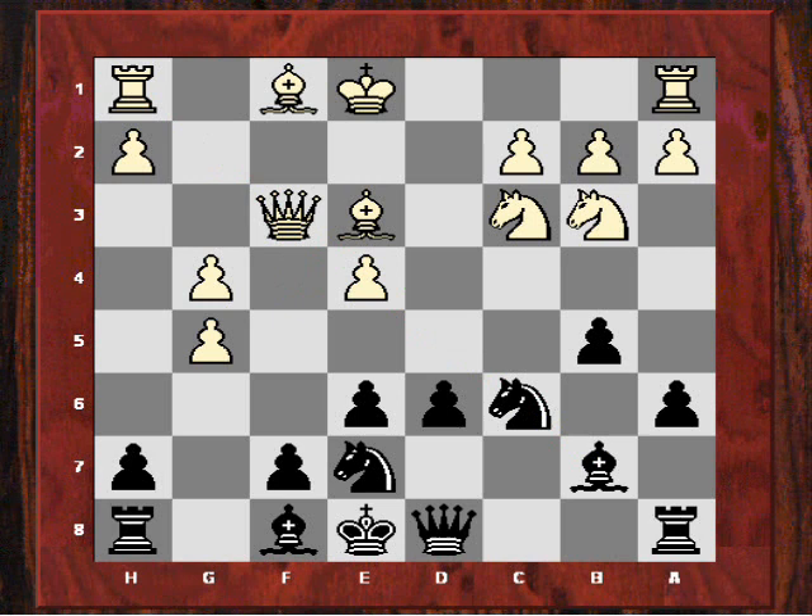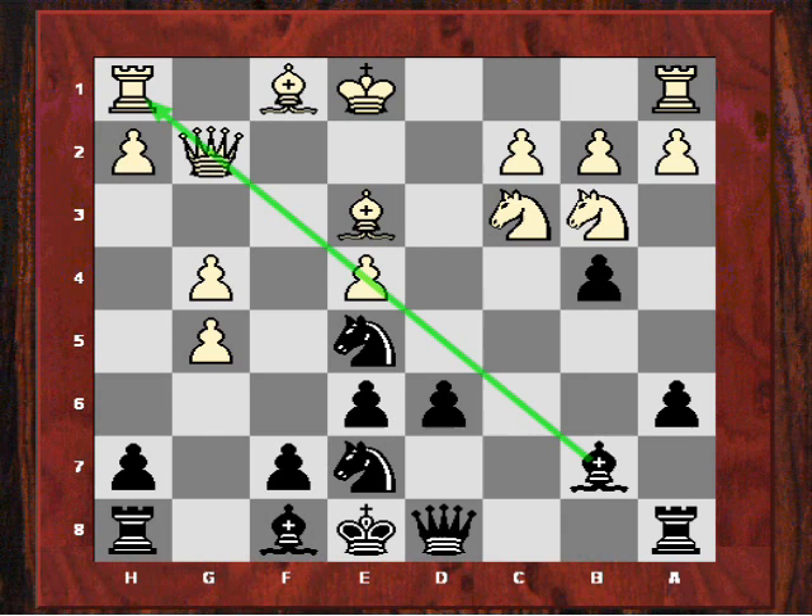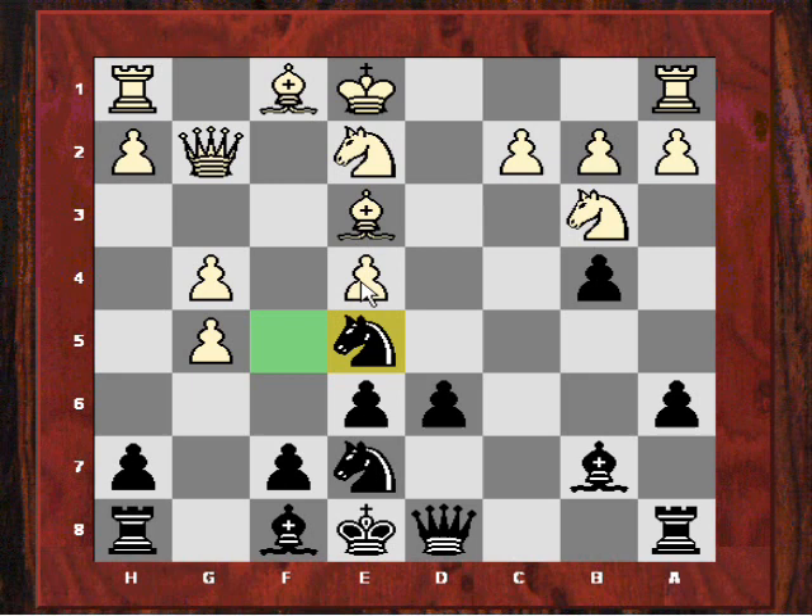After fxg5, she now plays Ne5. There are some complex variations with Qf6 which are beyond the scope of the video. Alexei just played the humble retreat Qg2. And now she plays b4. The knight being moved from c3 weakens control of white's e4. It's almost as if white's position is collapsing like a pack of cards. She further exerts pressure on e4 indirectly by playing another spectacular move — another pawn sack with h5.